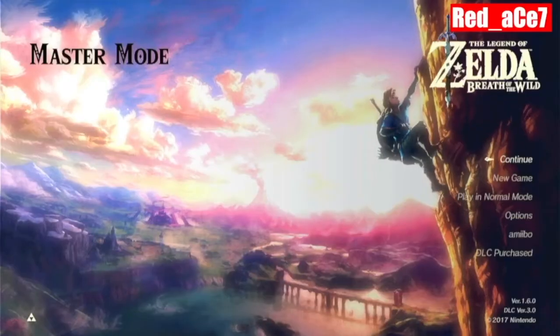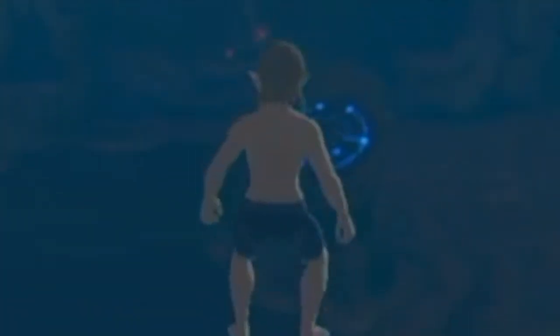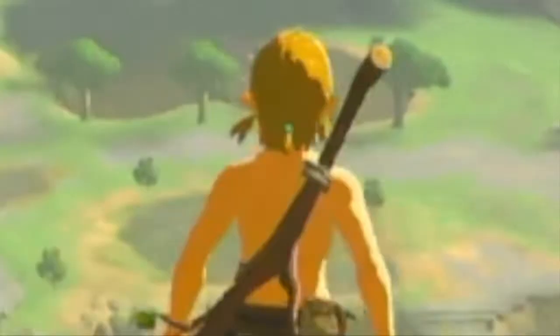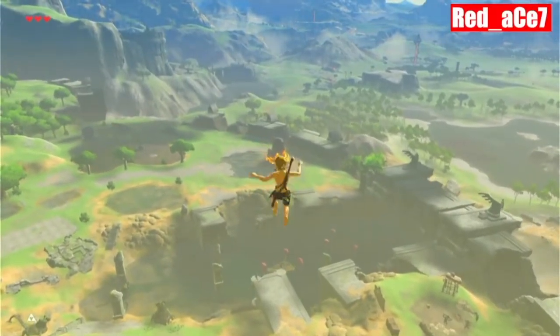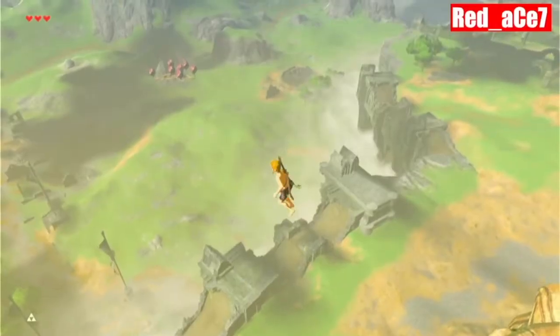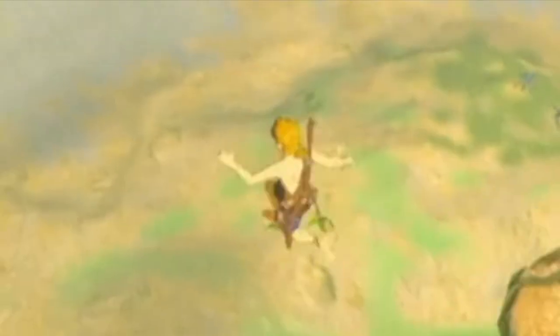Since you can use the glitch through loading screens, you can also use it in Master Mode. In fact, you can start up a new game and have it automatically. The real question is: can you skip the old man by going straight to a shrine? The answer is no, because until you get the paraglider there's a border around the Great Plateau Tower. Anyway, thank you for watching — make sure you like and subscribe because I only have four subscribers.